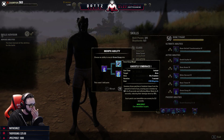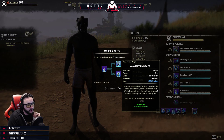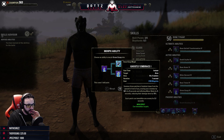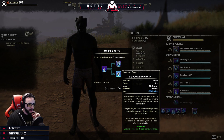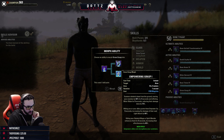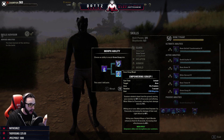Grave Grasp: summon three patches of skeletal claws from the ground in front of you, snaring enemies by 50% for five seconds and afflicting Minor Maim for five seconds, reducing their damage done by 15%. Empowering Grasp also snares enemies 50% for five seconds with Minor Maim, but additionally empowers you or allies.